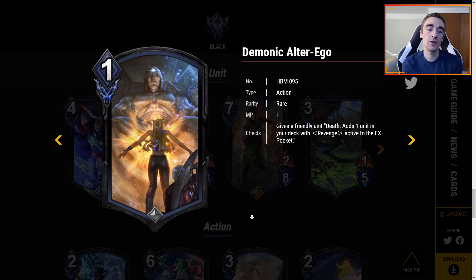Demonic Alter Ego is 1 MP — super cheap. Gives a friendly unit: Death adds 1 unit in your deck with Revenge active to the EX pocket. This is pretty cheap, especially just for 1 MP — that's basically the cheapest you can get. If you have tons of revenge stuff I could see this finding a home. Outside of that, definitely not. But Demonic Alter Ego could put in some heavy work for very low cost.